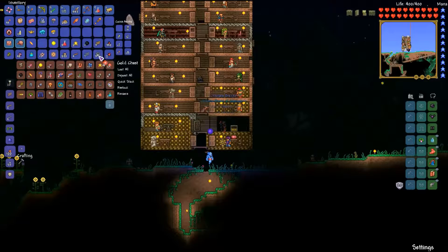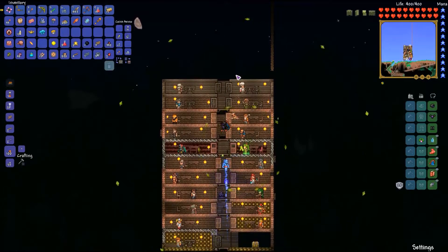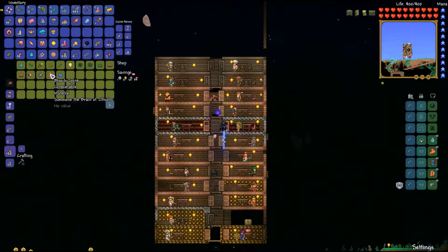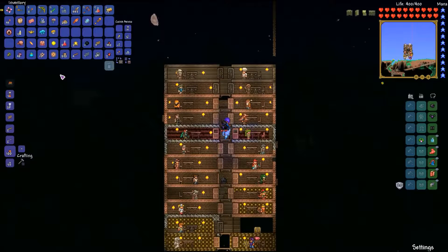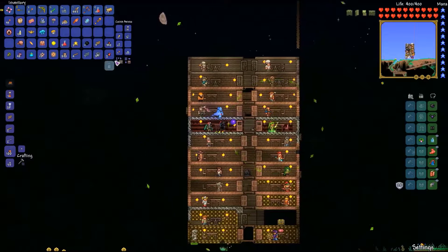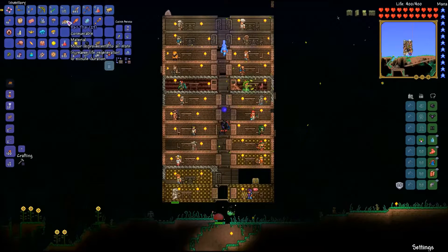Let's see what we got. We got some tissue samples, we got the mask, and we got the Precise Brain of Confusion — may confuse nearby enemies after being struck. Not really that great of an accessory in my experience. Now she sells the worm food and the bloody spine for free, so we can summon all four of those bosses no problem. We can also get the storm flare from the mutant guy. I'm now running pad thai since the traveling merchant came through.